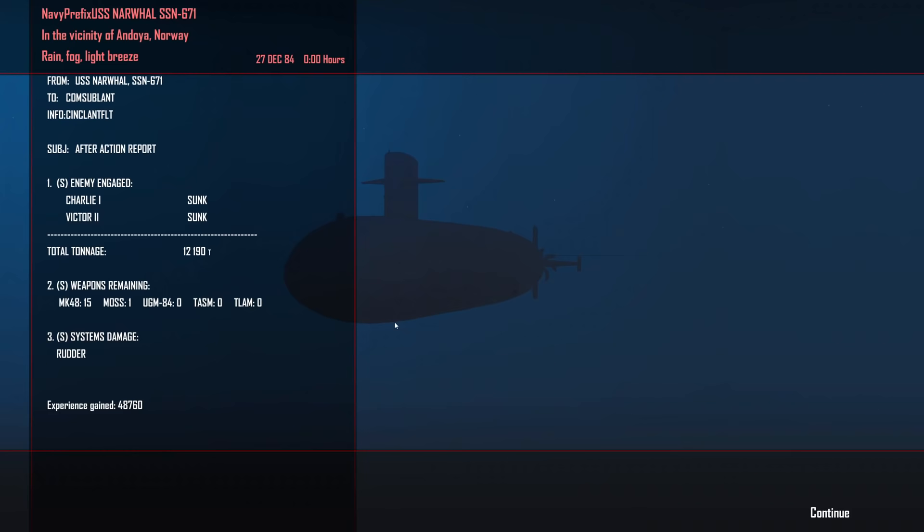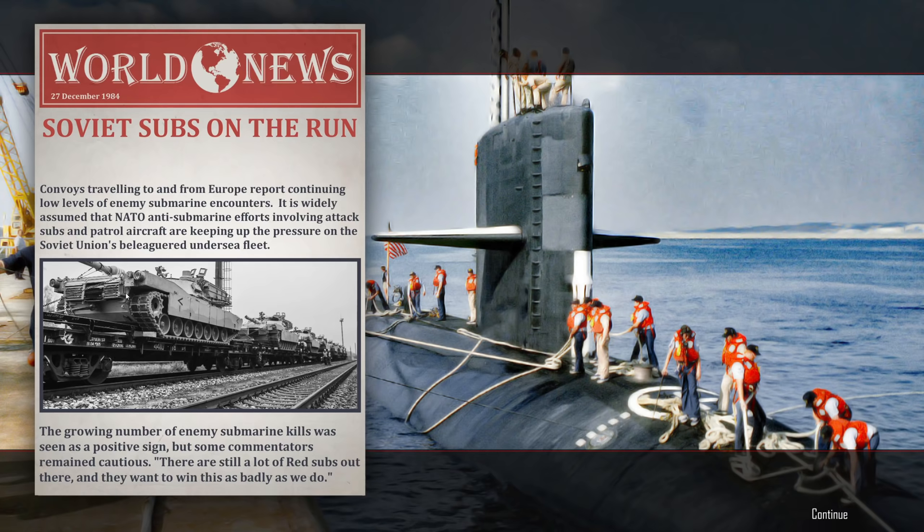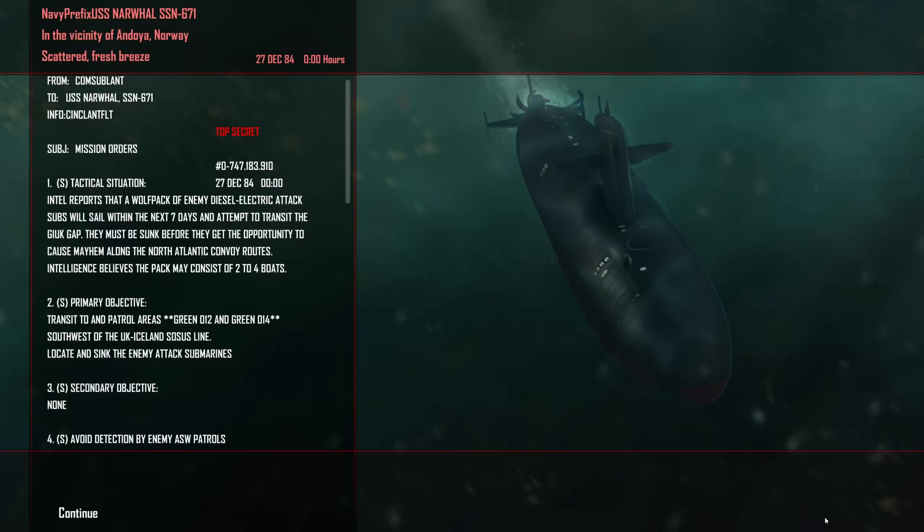We are clear to leave the engagement area. One Charlie 1 sunk and one Victor 2 sunk — 12,000 tons sent down to the bottom. System damage: rudder. I don't know how our rudder was damaged. Very pleased to see that you dealt with those enemy subs with steadfast resolve, commander. Remember that for every enemy vessel we eliminate, we are one step closer to winning this war. Soviet submarines are on the run. Convoys traveling to and from Europe report continually low levels of enemy submarine encounters. NATO anti-submarine efforts involving attack subs and patrol aircraft are keeping up the pressure on the Soviet Union's beleaguered undersea fleet.